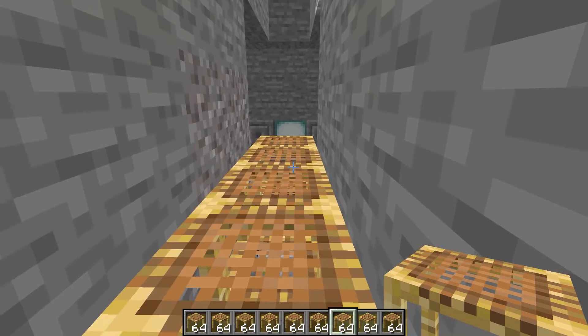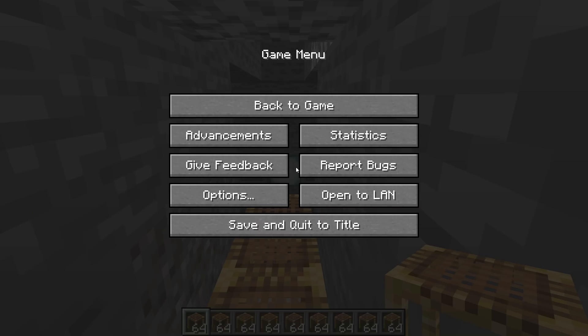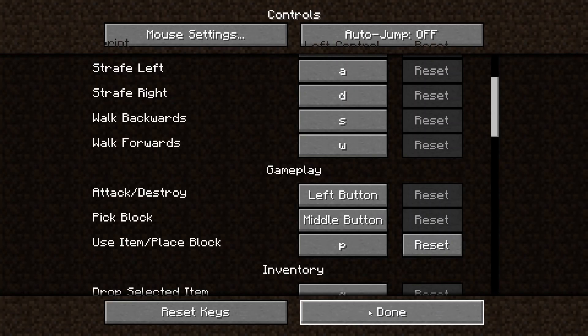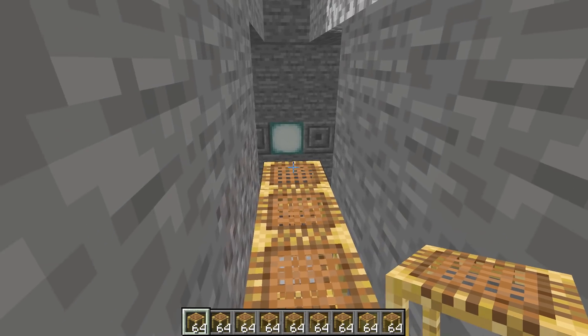The way you do this if you don't have an auto-clicker is by changing your settings. You go into your options, your controls, and you look for this right button, which is your use item or place block. You can change that to any letter you want that's not already used. So we can make that a P, which of course, as you know, stands for subscribe to EagleEye. Again, sorry, not sorry.